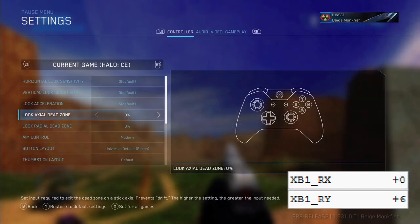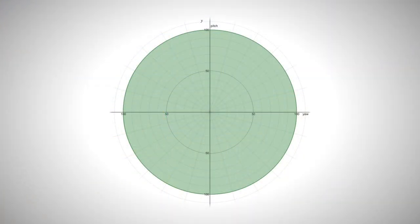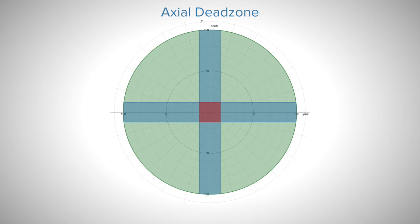The dead zone setting has now been split into two: axial and radial dead zones. Bear with me, it sounds more complicated than it actually is. Axial dead zone draws two zones onto the stick's axes, one horizontal and one vertical. If the stick coordinates are in the centre where both zones overlap, then the stick won't register at all. If the coordinates are in only one of these zones, say the horizontal zone, the game completely ignores any vertical input.